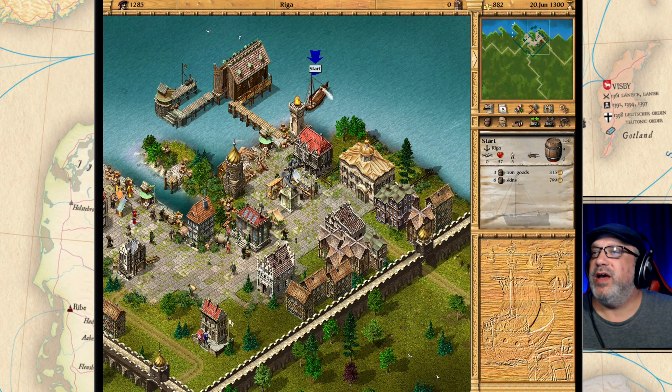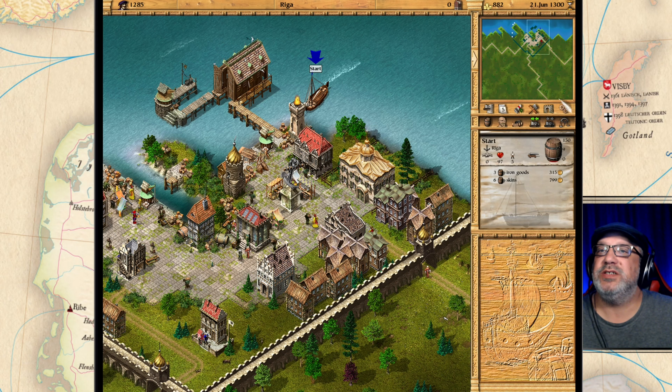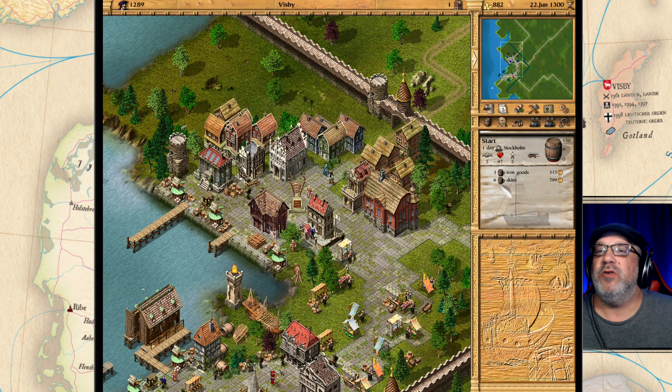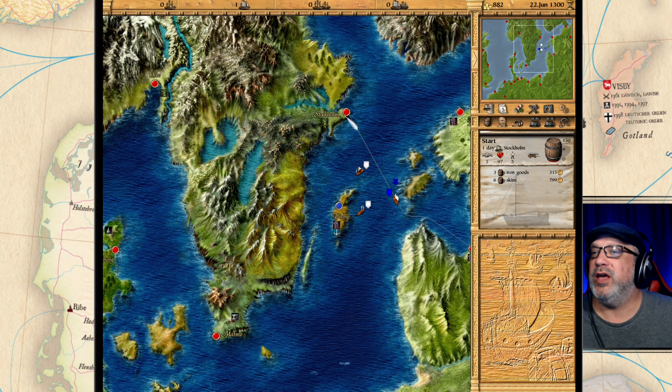Riga hasn't been that great for selling — we still have three iron goods — but I picked up six skins, which are very expensive items. Let's see if we can return to Visby and sell them. Actually, Stockholm needs some, so let's grab that sale. Let's check our totals and our stock of goods — we've sold everything. With these six skins we should be able to score a good deal in Stockholm or Visby.